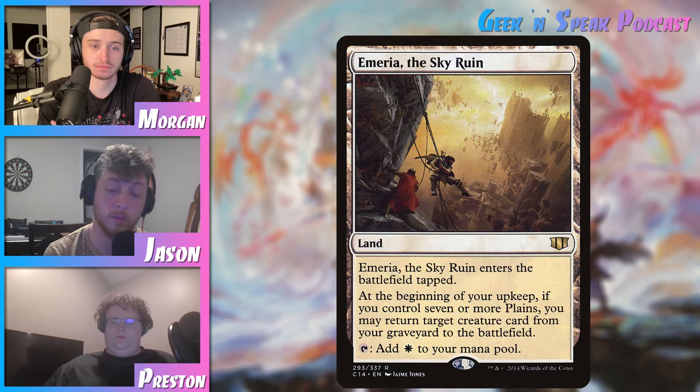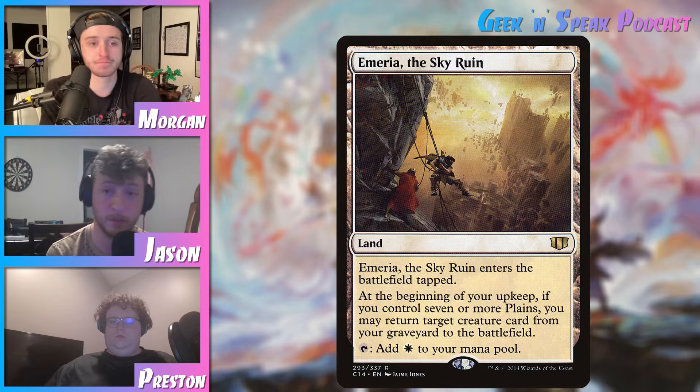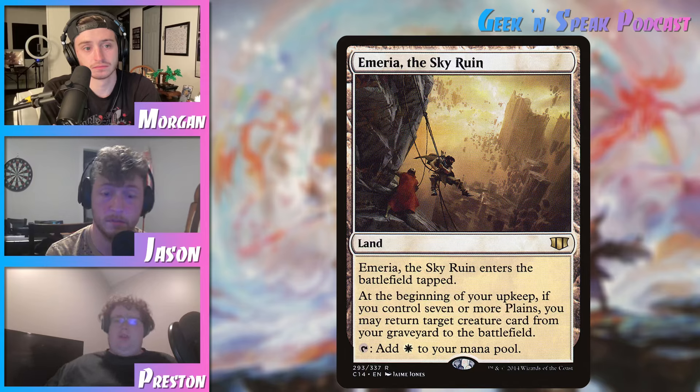The best part about this whole thing is you don't even have to activate this ability to put the creature onto the battlefield — you don't have to pay any mana into it, you don't have to sacrifice the land or anything. It's just a static thing that happens at the beginning of your upkeep. So once you've met that requirement, this land is incredibly powerful. You're also not casting the creature, so it can't be countered or anything. That's a pretty big deal too.